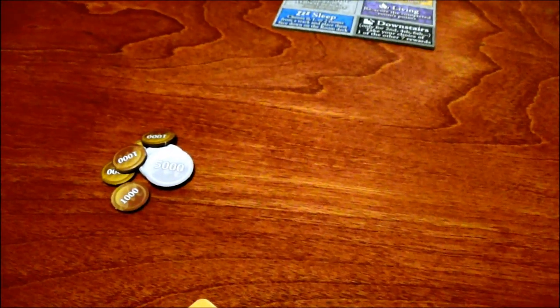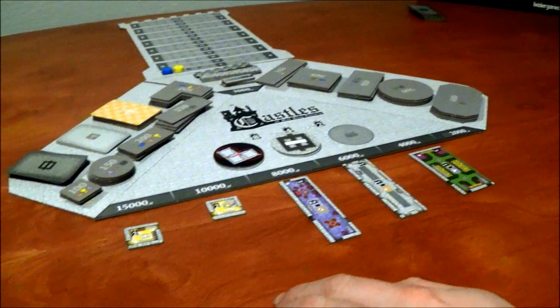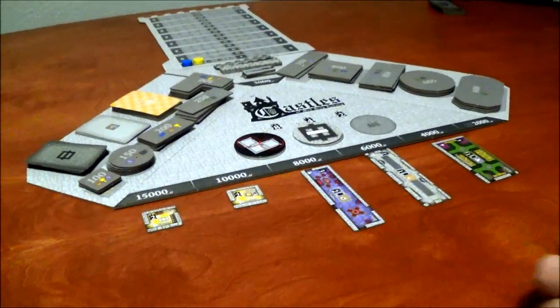We've done the initial setup here. We each have our starting tile and our $15,000. We've picked two out of our three bonus objectives and we've set up the initial arrangement. I'm the starting master builder, so I set the prices as such.